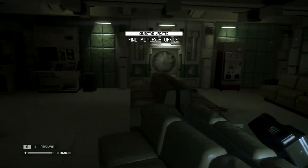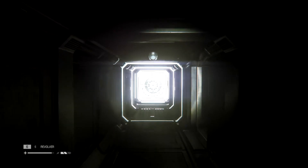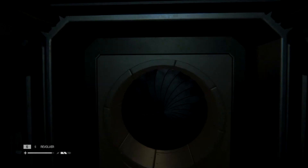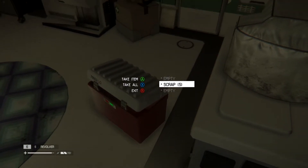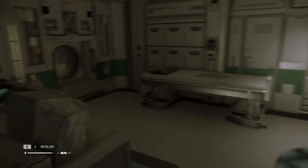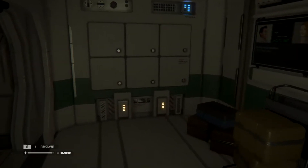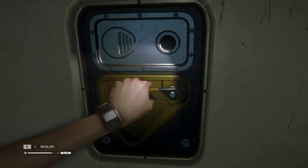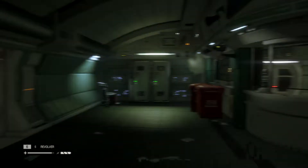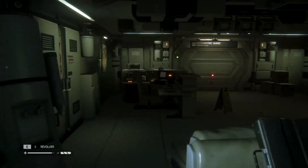Alright, before we do anything let's grab this and turn on the flashlight so it's not too dark. Alright, what do we have in here? Scrap, sensor - okay good. Let's fill up our batteries because I'm pretty sure we have plenty of batteries on us here. Alright, that's been taken care of. I think we're good to keep moving.